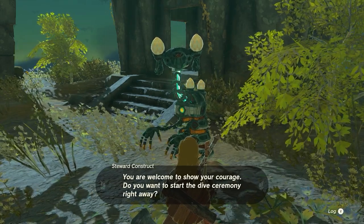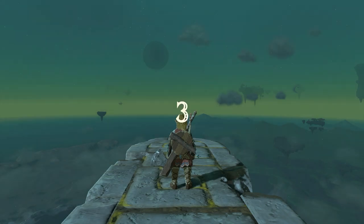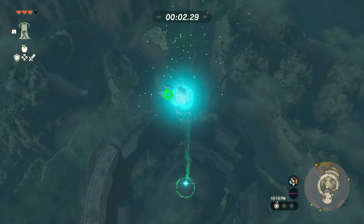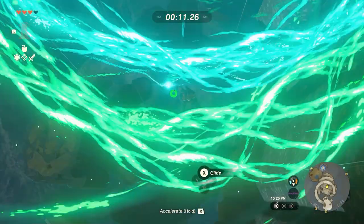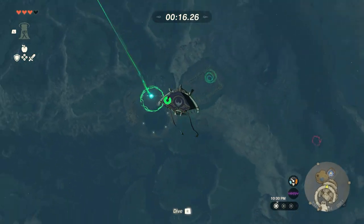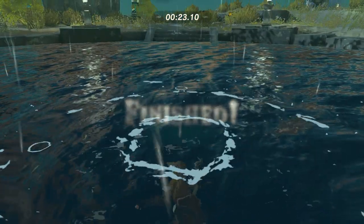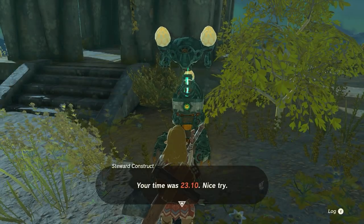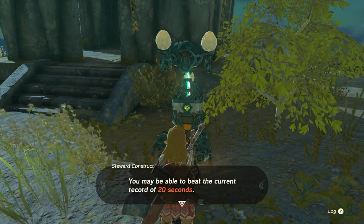You are welcome to show your courage — do you want to start the dive ceremony? All right, let's see how your glide thing works. 20 seconds — you've got to shave 6 seconds off your time, but you have the special clothing now. 3, 2, 1 — go! I think there's another position you can get into. We didn't do it. You've shaved 3 seconds off your time — 23 seconds. When your hands are open you're almost able to glide without a parachute — do you know how to do it?